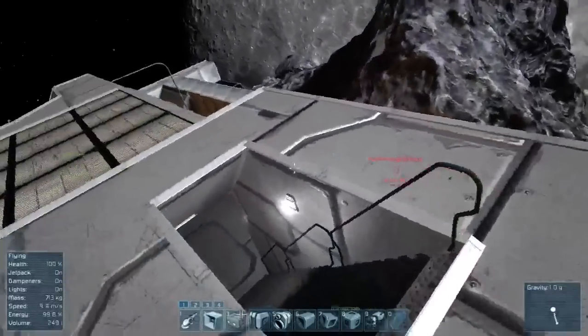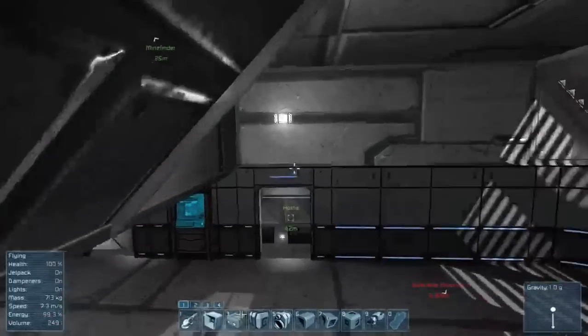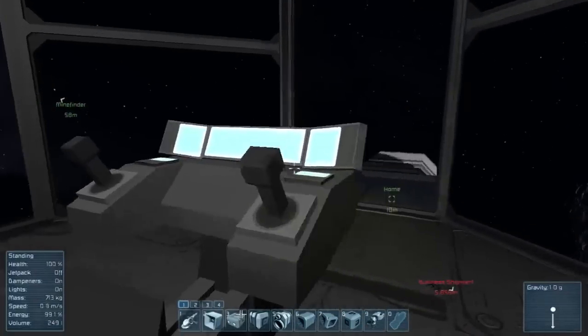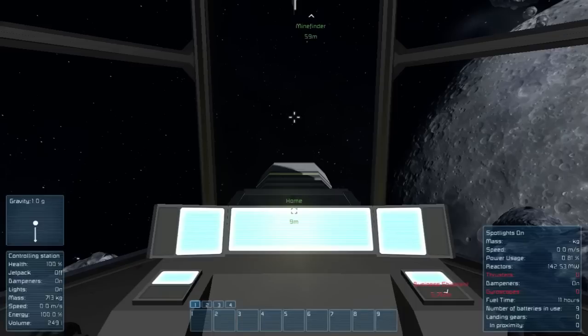Now if we were to go down into the base, we would find that our amount of time remaining was steadily increasing. Now that the very first hurdle has been surpassed, this makes a pretty basic mining operation possible. There it is — 11 hours. Our fuel time went down, but it should go up and keep going up. It probably went down because we're recharging some batteries.